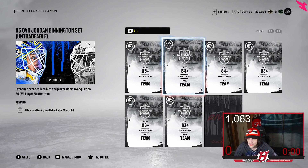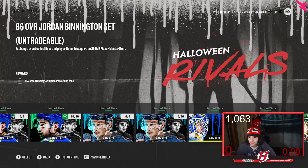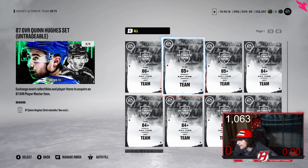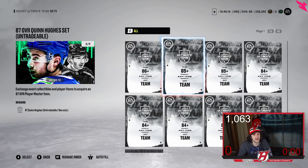Even stocking up on 84s and 83s can work because when the event first drops these overalls become very valuable. People who knew this event was coming through leaks made a ton of coins — once the sets got released everyone needed 85s and 84s and they went for so much because everyone wants the new MSP cards. The 83, 84, 85, 86, and 87 overalls are the most important ones — 80 to 82 didn't really matter much last event.